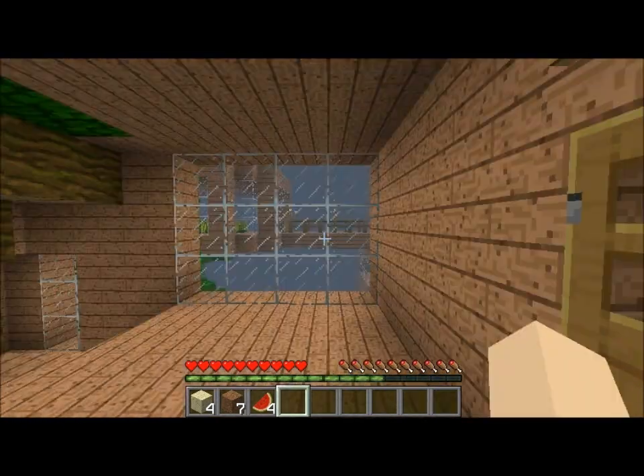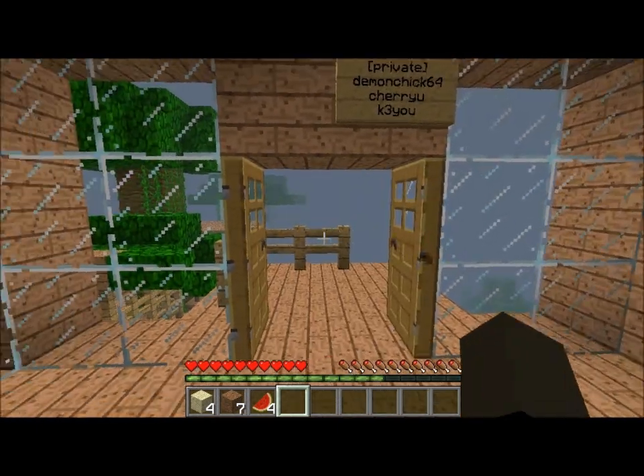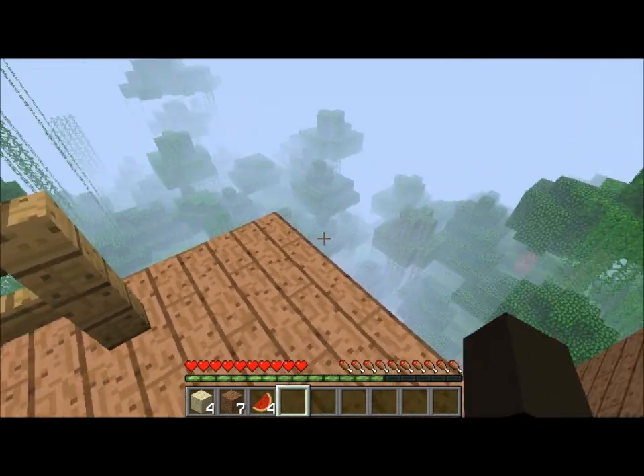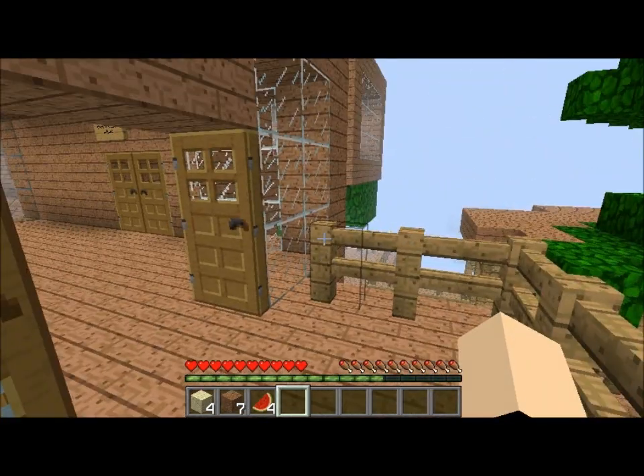When we do make the other server, we'll be making a new place so we can start fresh. Here is a little balcony where you can jump off into the water — small but looks nice.